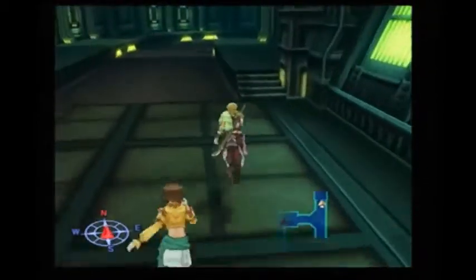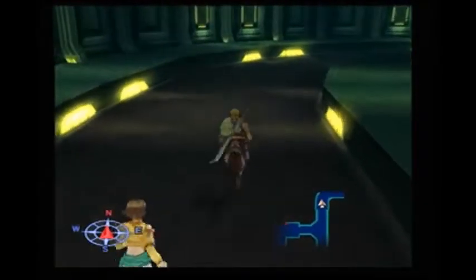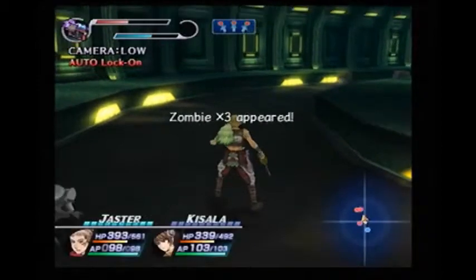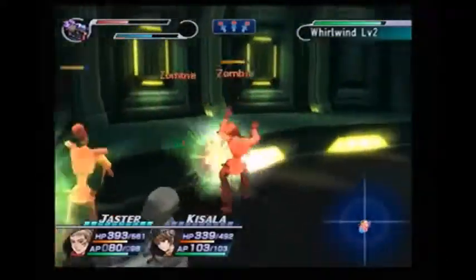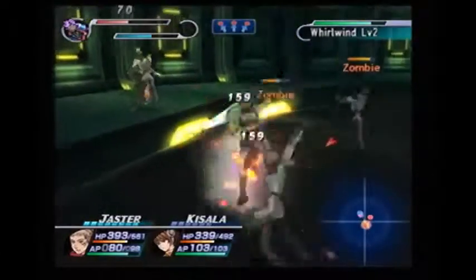There are better moves for Jasper to use. But let's go ahead and use Whirlwind Level 2 here — you can basically charge into the enemies and knock them back.